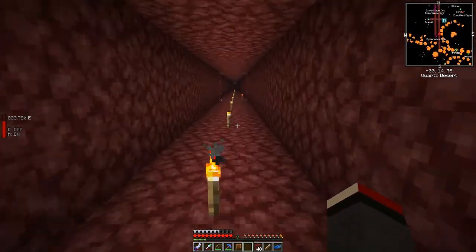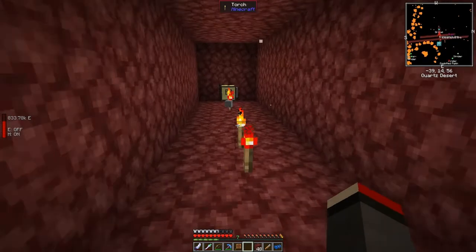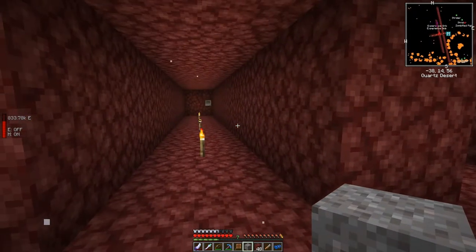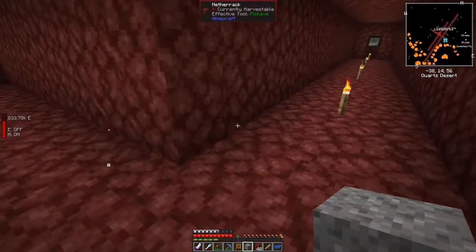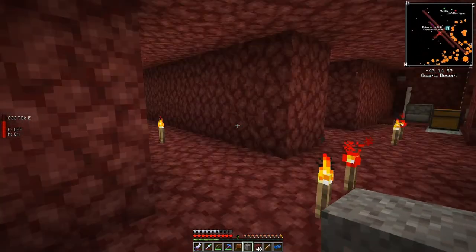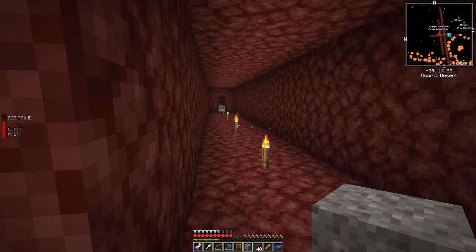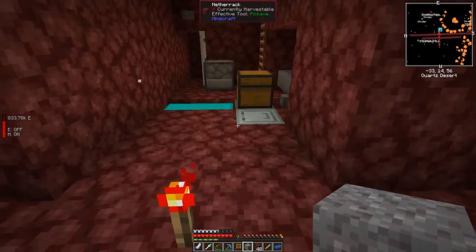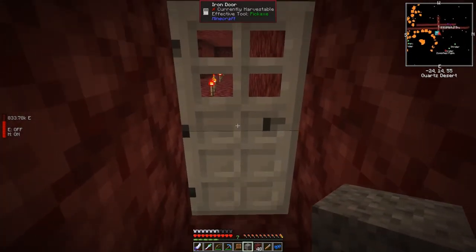The miner is putting down torches every five blocks. There's an experience orb coming along on this side. Sometimes they drop gravel too, but what's important is the other ore drops. The miners stop under various conditions — if they find something valuable like emeralds or diamonds, it stops so you can mine those with silk touch. Unfortunately you can't put enchanted tools on these turtles, which is a shame.